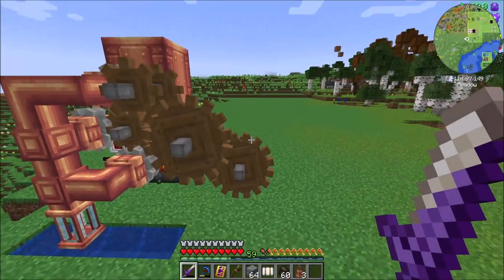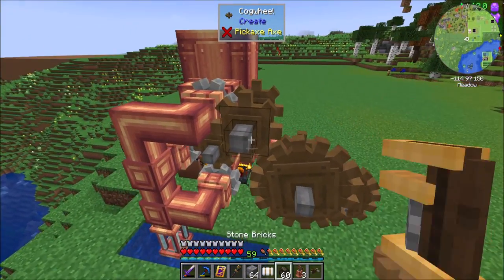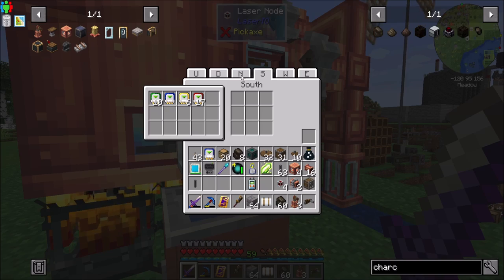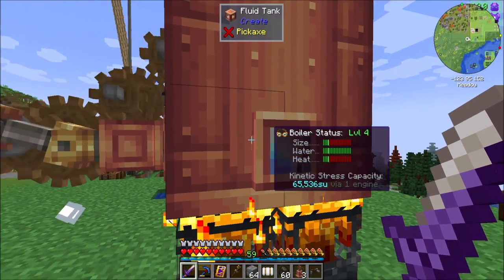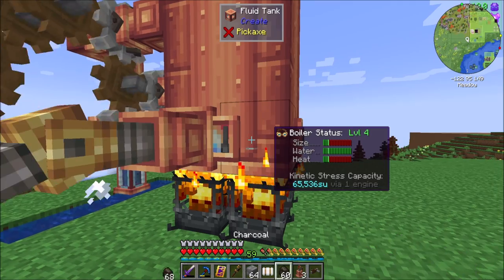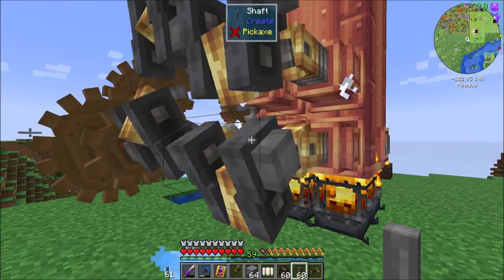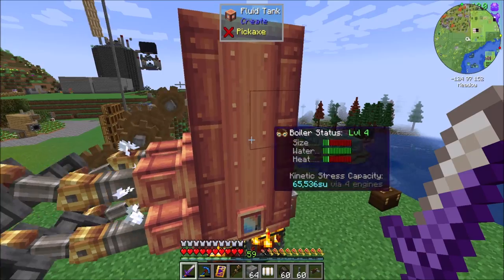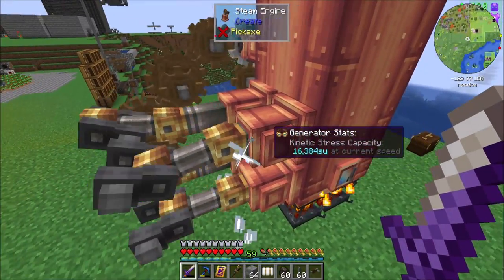I wonder if I can crank this. If I were to get my crank on this guy, just to get us going? Over-stressed! Boo! Alright, so we're going to do it differently — opposite side, remove. And now we're pumping a lot of water in — oh wow! 65,000 stress units by one engine. That's kind of neat. I guess the speed is a lot higher now. So if I put another one of these on... that is a significant improvement. That's bananas level! A max size windmill is like 8,000 — so this is bananas, right?